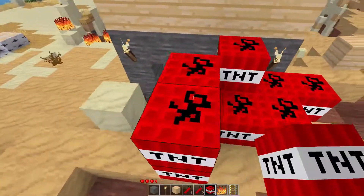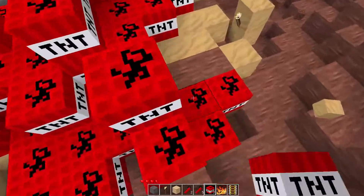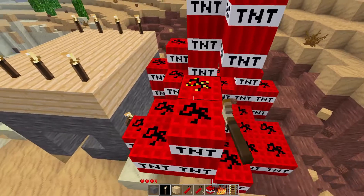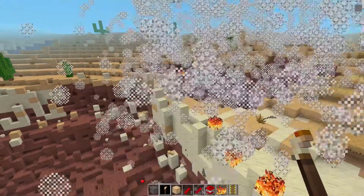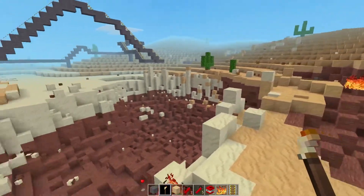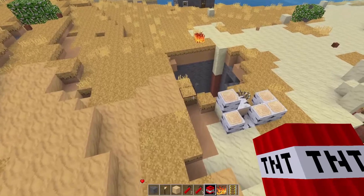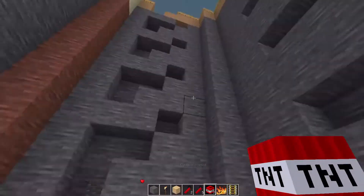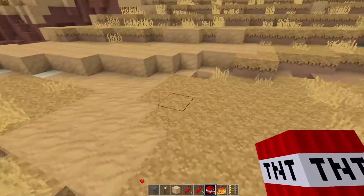We need some TNT right next to it — that's where some good effects will happen. Let's test this out. If I'm too close I'll die. I almost died and that's a lot of particles, but the house is completely gone, which is great. And this was the hole that the TNT made. Pretty cool looking. It's actually a pattern — it made a uniform, calculated pattern. That's kind of really cool.